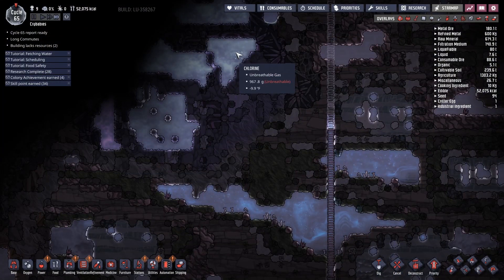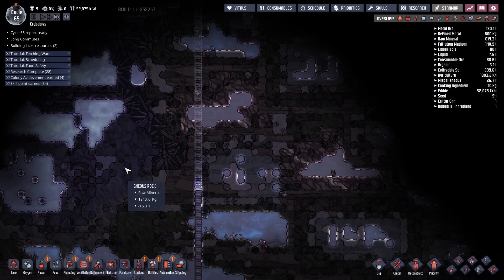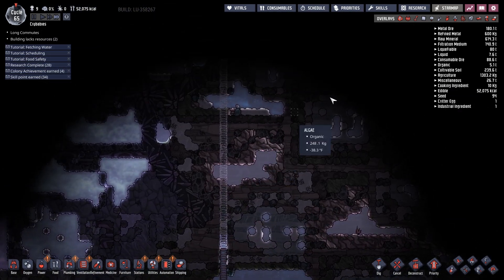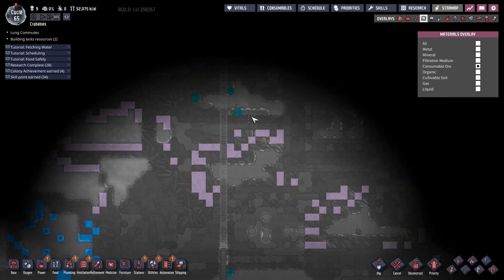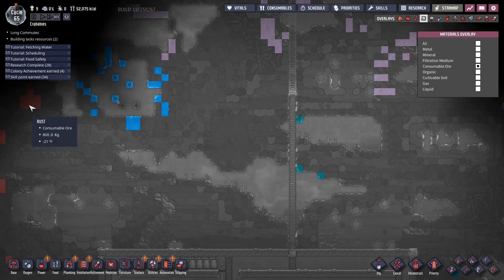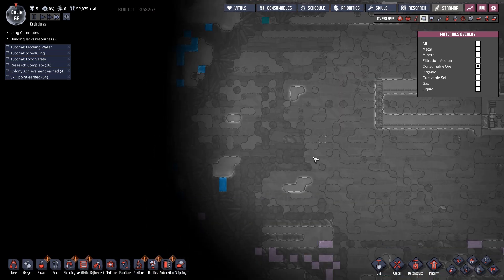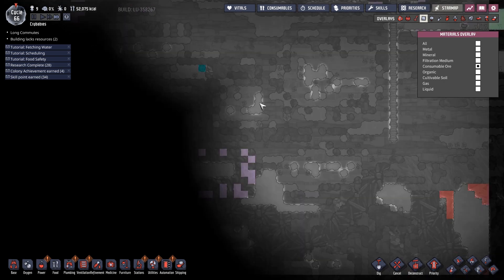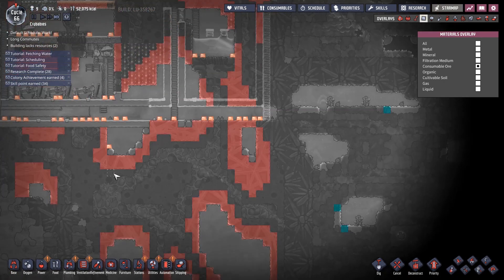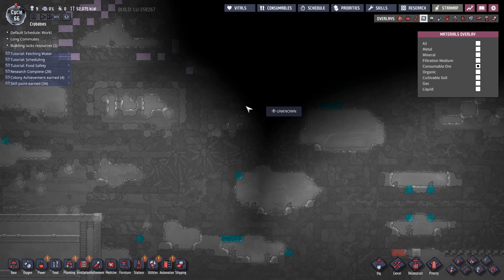The trick is you flood the room with chlorine and problem solved. Speaking of — there's some chlorine if I want to go for it. I was hoping I could find salt by this point, but it looks like there's no salt on the map, at least nowhere close to where I am. This is mostly just oxalite, rust, more rust, some bleach stone. Bleach stone will also do the trick.